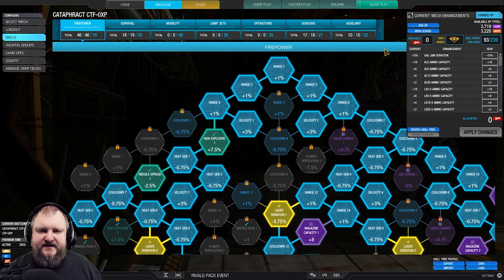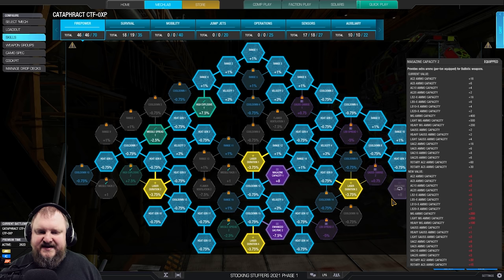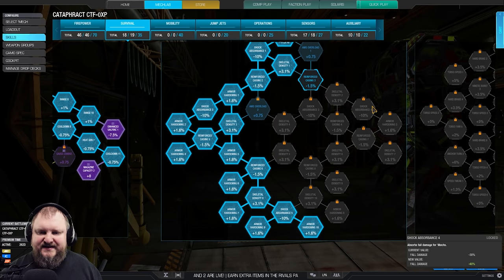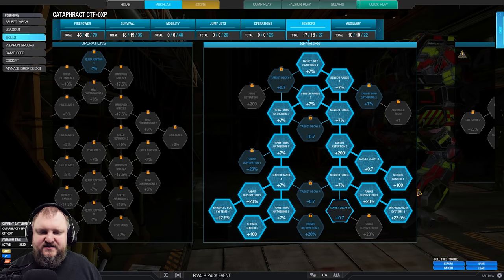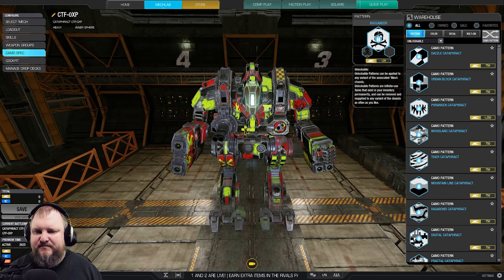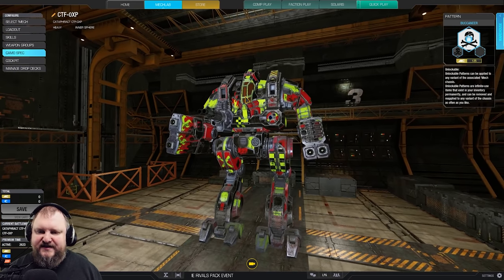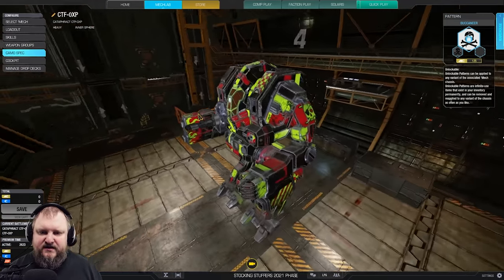For the skill tree, just pause the video when you want a closer look. Here is the firepower tree: enhanced AC/UAC, increasing capacity and laser duration. The survival tree, left-hand side as always. Then we go into sensors — Enhanced ECM 1 and 2, seismic 1 and 2 is also really nice and helpful, it only costs you 3 points. And then the auxiliary tree: we take double Coolshot with Cooldown and double artillery strike. And presto, bada boom — here is our finished Cataphract 0xp. The paint job, by the way, is a Buccaneer, in case you were wondering. I think it is glorious.